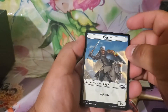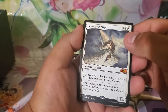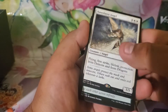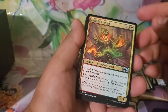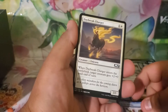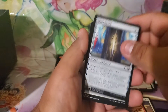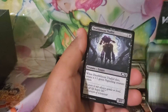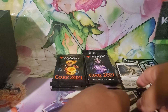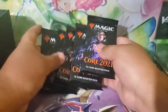Fifth pack. A Knight token creature. Dual land: Blossoming Sands. Our mythic: Baneslayer Angel — flying, first strike, lifelink, protection from demons and from dragons. That's pretty cool. Cultivate, Leafkin Druid, Leafkin Avenger, Wildwood Scourge, Rookie Mistake — that's funny — Daybreak Charger, Goblin Arsonist, Short Sword, Finishing Blow, Truffle Snout, Deathbloom Thallid, Drowsing Tyrannosaur, Capture Sphere, Rambunctious Mutt. A lot of white cards in this set. We're down five packs.